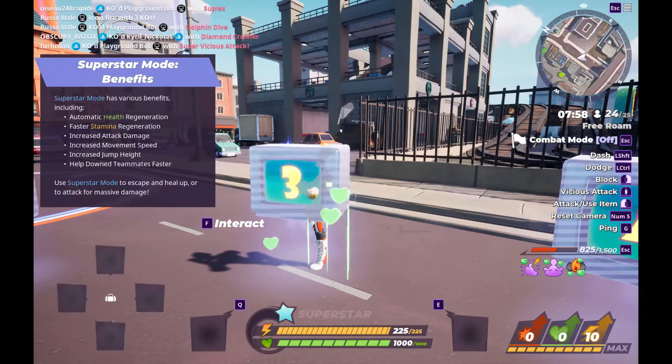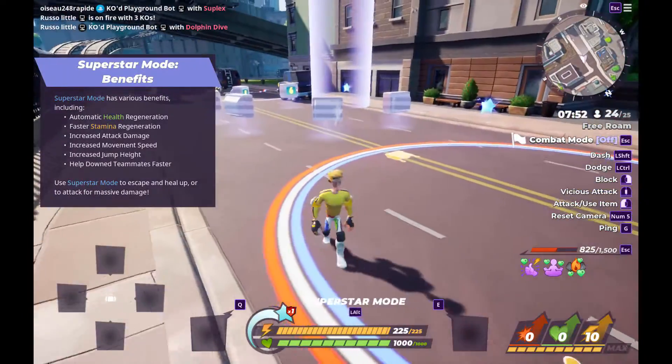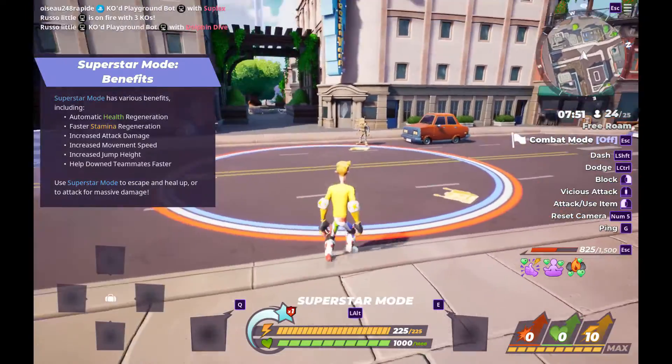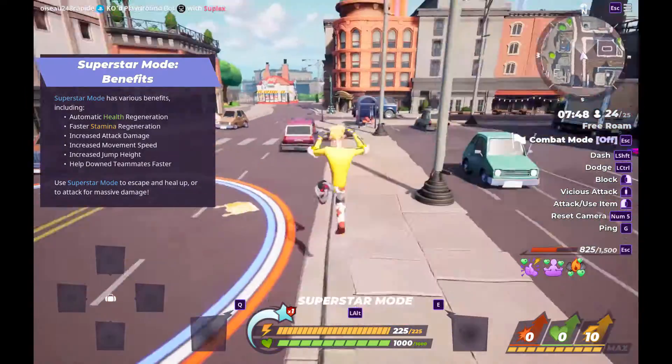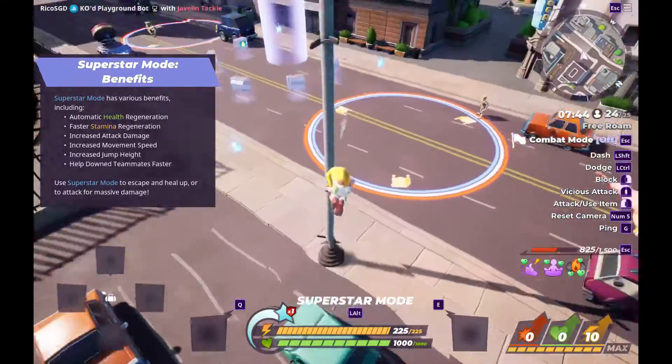You can use the Superstar mode for many things — for example, to make more damage in a fight, or to run away from a fight, or to heal. Running away is of course easy because you have a faster movement speed, and healing up is of course also very impressive. And attack damage is high.